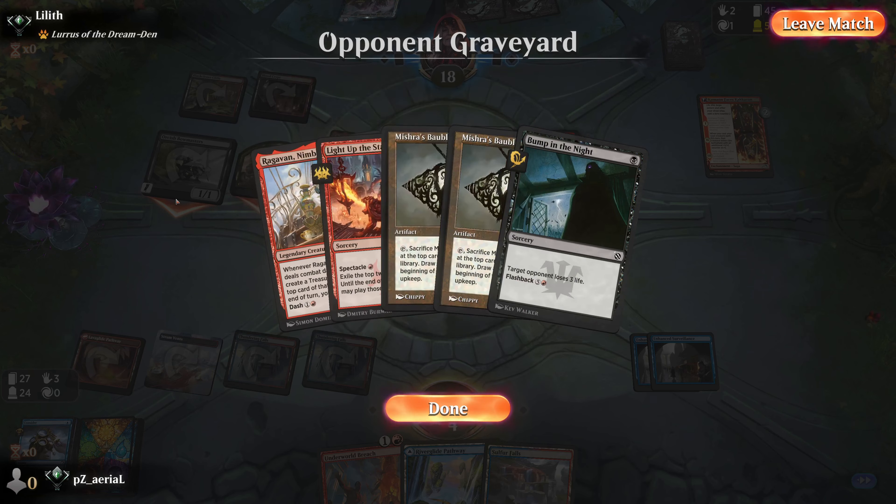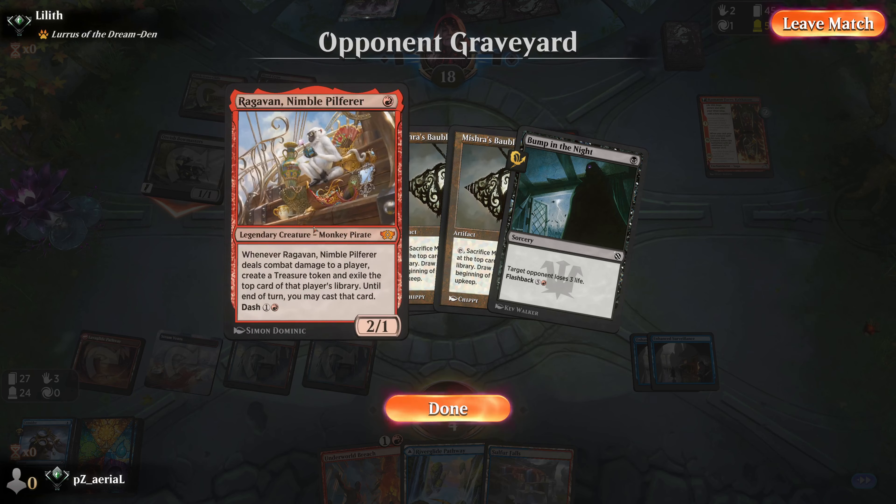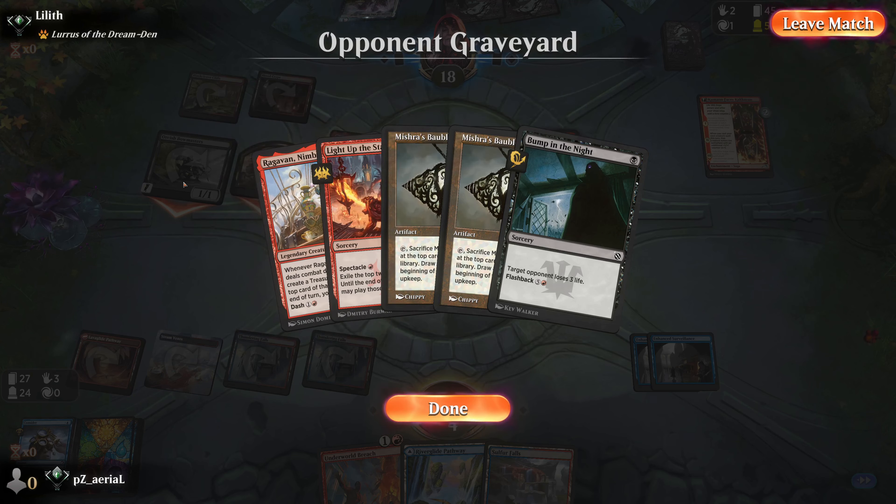Mishra's Bauble is tough in the mirror with Orcish Bow Masters since a lot of their stuff dies to a 1/1 from Bow Masters triggers. I probably should be playing it in this deck, but I wanted to shave the black mana. Anyway, Round 4 done — Round 5 finishing up.